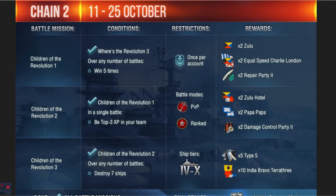Next up is chain 2, which also has three conditions and starts on the 11th. This is 'Children of the Revolution.' You need to have the prior three chain 1 conditions done first. For this mission, over any number of battles, you have to win five times. This is once per account with no other restrictions, and you get Flag Zulu, Equal Speed Charlie, and Repair Party 2.